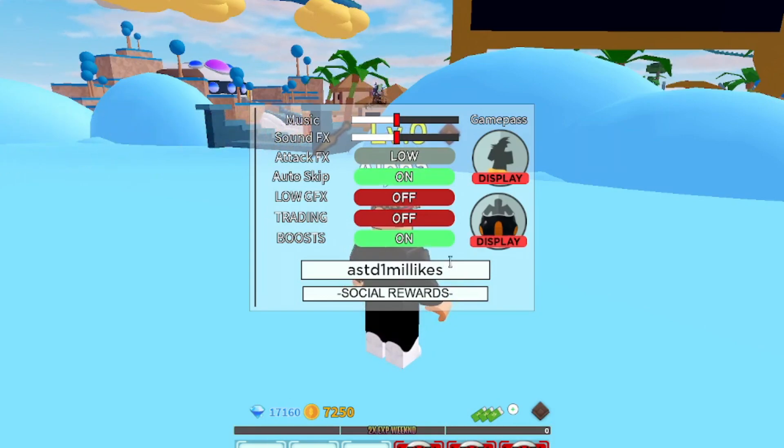'Astd1millikes' gives you 1,250 gems, which is a lot. We haven't had a code that gives that many gems in a long time — the last one like that was 'themadao,' T-H-E-M-A-D-A-O, but unfortunately that one is no longer working. So this 'one mil likes' code is the best one right now, giving you even more at 1,250 gems.